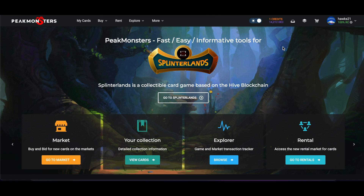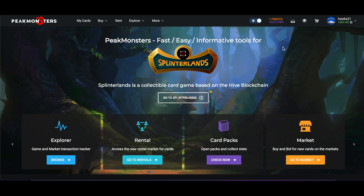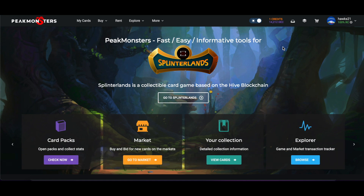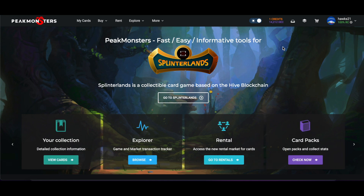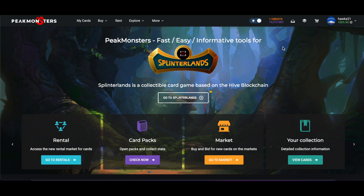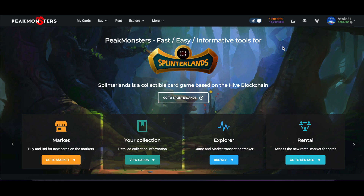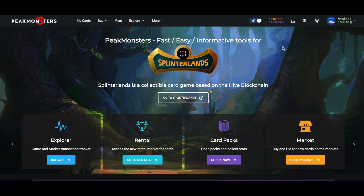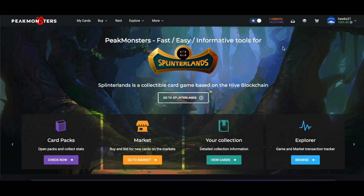What's going on everyone, hawks21 here back with another Splinterlands video. Peak Monsters just tweeted out a tool that I had never seen before - it's a process I had done manually, sort of a calculator in my head plenty of times, but I didn't realize it was automated. I never really talked about this because I didn't have an easy way to do it, but now I want to show you how you can get relatively cheap gold cards compared to their regular foil - and if you're lucky, you might find one where you can get the gold foil you need for cheaper than the regular foil would actually cost.